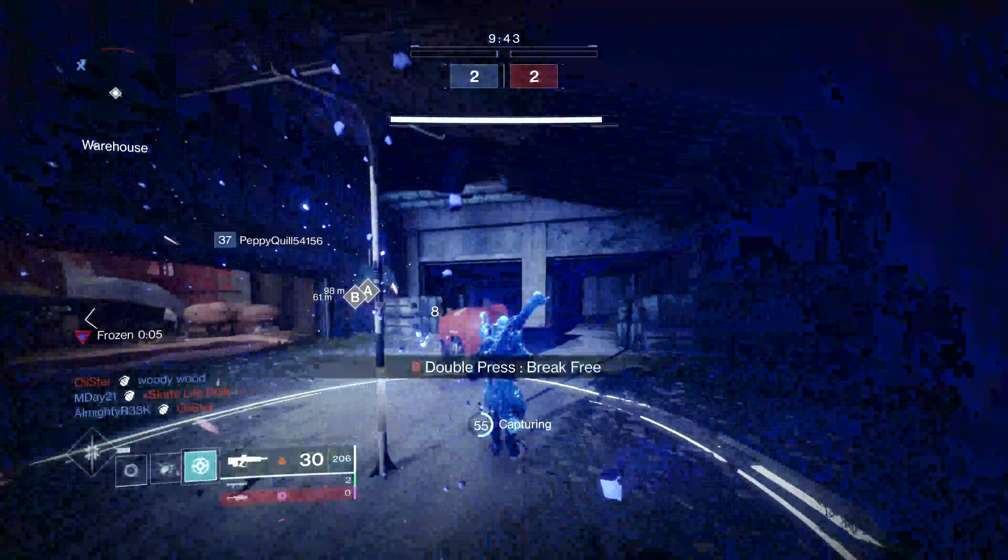Taking a look at the rolls - this is grabbed from light.gg. First column, you've got a bunch of different things and essentially you want to play for something with range in that first column. In that second column you want to go after something like Accurized Rounds, and I'm just going to be talking about PvP here. In that third column you can go with Slideshot if you prefer that, but I'd recommend Quick Draw, which is on mine. In that fourth column you really want Opening Shot.